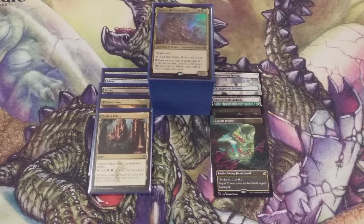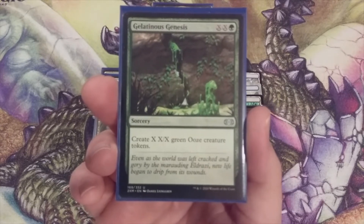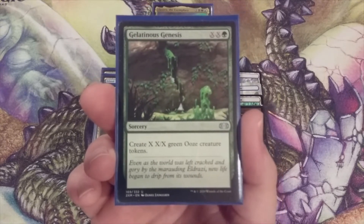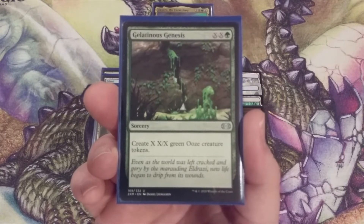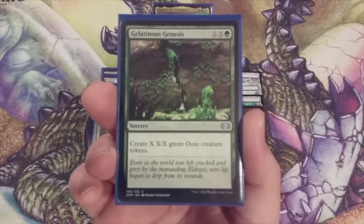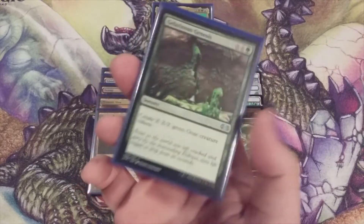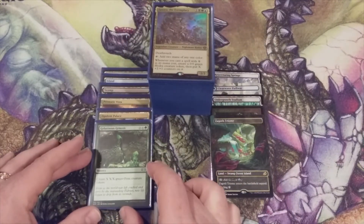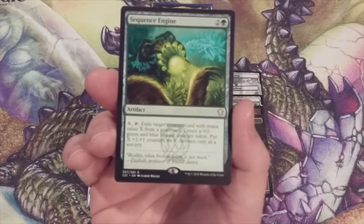With five lands going in and five lands coming out, we're going to have five non-land cards going in and five non-land cards coming out. Coming out is Gelatinous Genesis. This just never seemed to be a must-cast-immediately card. The double X with a green to produce X X/X green Ooze creature tokens seems like it would be a good fit, but we're going to replace it with something that better synergizes with the overall theme of this deck. Going in its place is Sequence Engine.